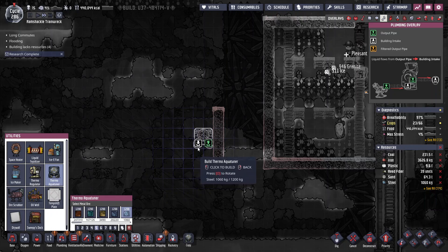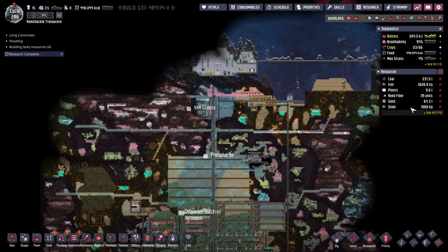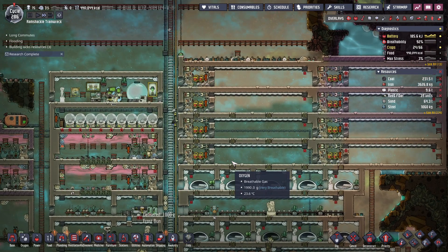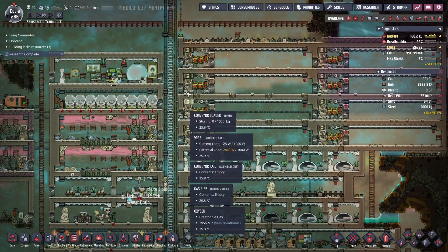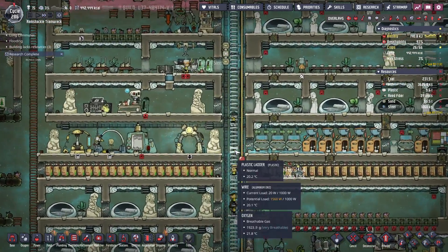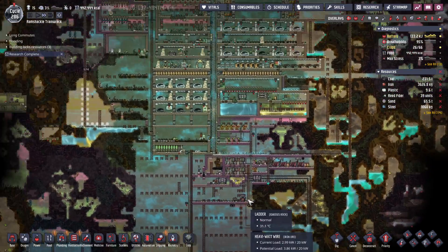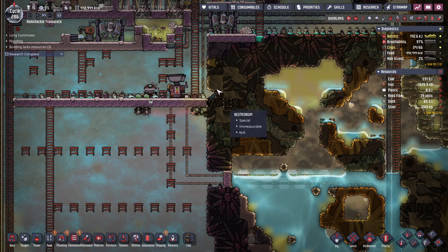It's all gone somewhere. What did I build out of steel? I know there was some steel sitting here — I probably built some random thing out of steel by accident. Having a more efficient metal refinery would probably be alright.